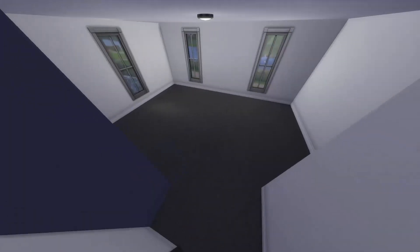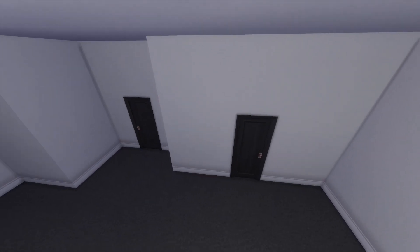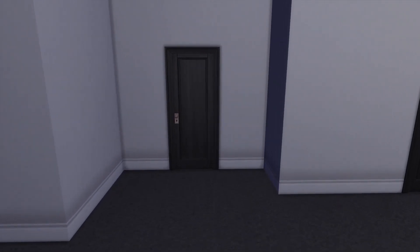Then you've got this other room here which is a bigger room and it's got an ensuite bathroom. When I'm playing the For Rent pack I will be using this as the landlord's room, but you can use it as just a bigger family room — you could put a couple of beds in there.